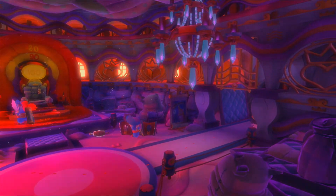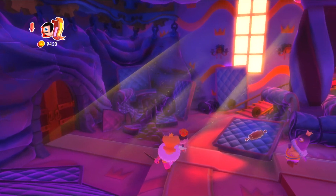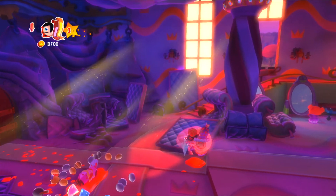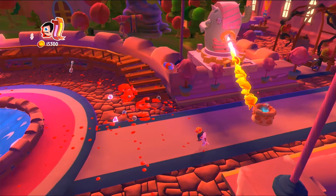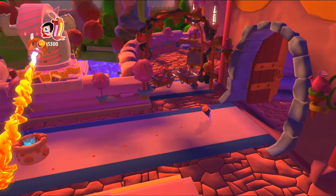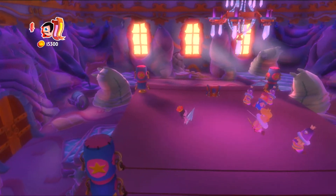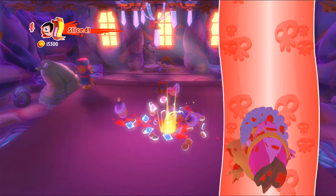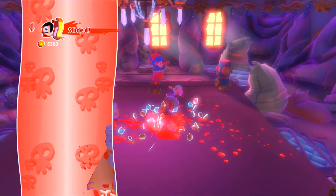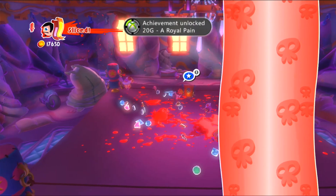Bring out your sword and you're going to kill the first two princes here in this part. They're easy to kill, nothing difficult to do. Then when you get to the fire-breathing enemy, make sure you bring out your sword again. There's a bunch of princes in what looks like a gym or a wrestling rink, and after this you should get the achievement 'A Royal Pain.' Thanks for watching.